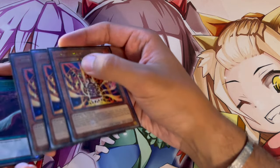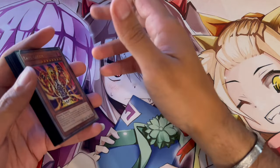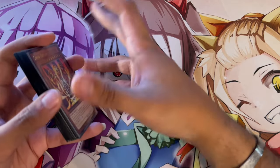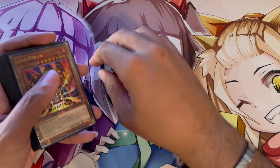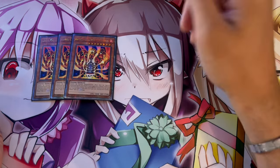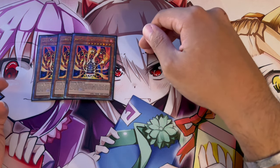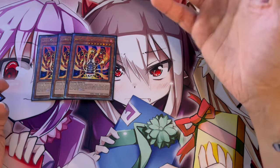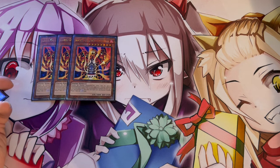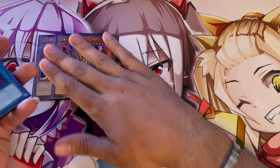The side deck is always going to be up to personal preference. This side deck is built for post-Infinite Forbidden to beat a little bit of everything. Three Lava Golem — this is very important, this could even be Sphere Mode. Because Ubel decks end on Phantom of Ubel plus the Rank 10 Negate plus Soul of Rage, which is insane. Snake Eye ends on really powerful boards as well. Going second, you don't really care about your normal summon in this deck other than Vanity Fiend, and you're probably siding out Vanity Fiend going second anyway.